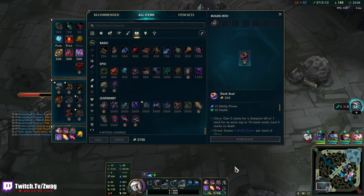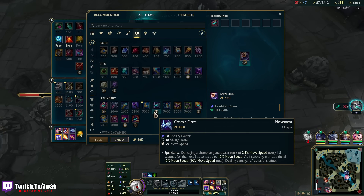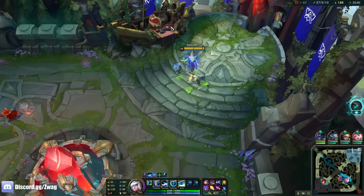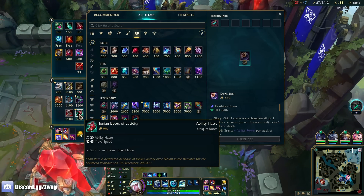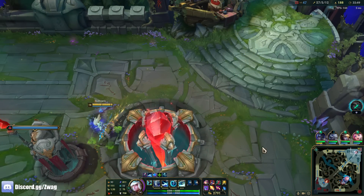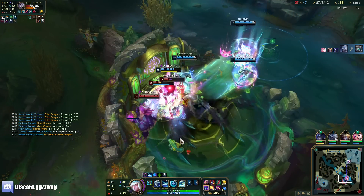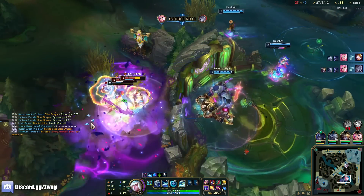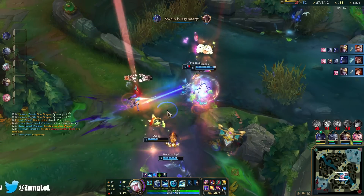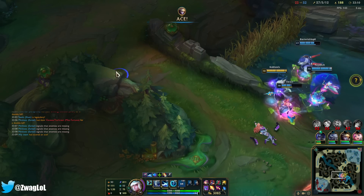Cosmic Drive gives 20% — I could sell the boots for Cosmic Drive, though I might lose speed. Actually no, I need the boots, it's better to have them. And down they go. Hold on — I'll heal you with the ult! Full HP heal. All right, GG.